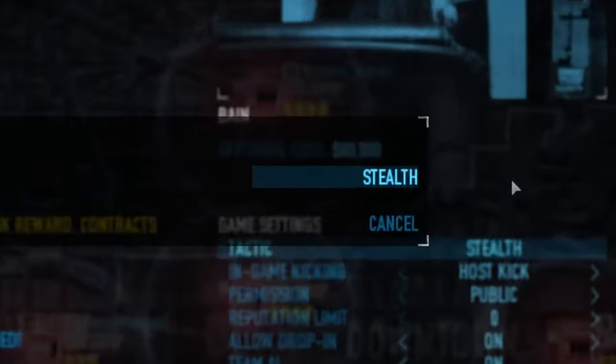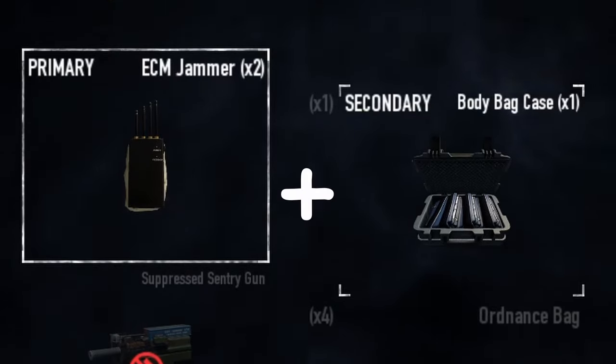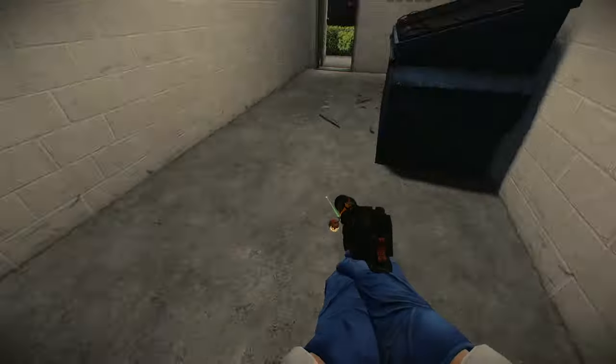Bane has lied to you. This is a stealth-only heist, so bring stealth gear. You need a suppressor alongside body bags and ECMs. If you can't bring both, bring ECMs. They knock out all electronics for a short while to get yourself out of a pickle.